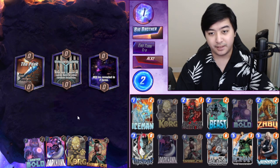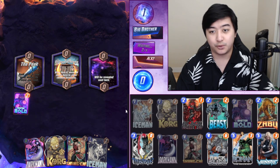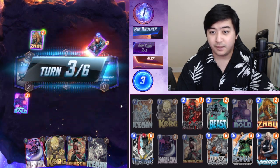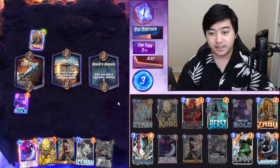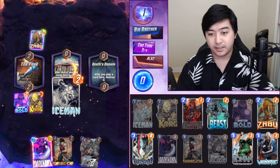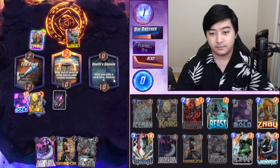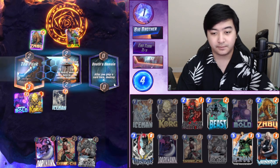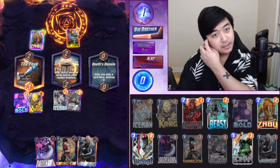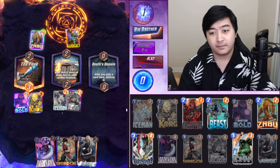The only card that really hit us is the Korg. Let's play Master Mold — give him a card, give him two cards. Zabu here, Master Mold. He's got six cards in his hand — now he's got seven. We can play Korg and Iceman. I actually want to play a lot of cards in Strange Academy so that it can go to Death's Domain. Let's play as many cards as we can in the middle. Let's get Rock Slide — if we get Mystique I think we're okay.